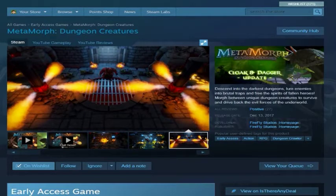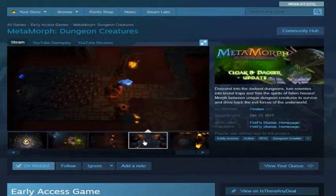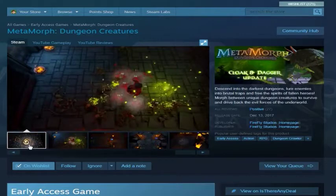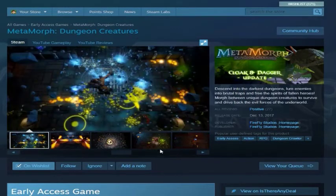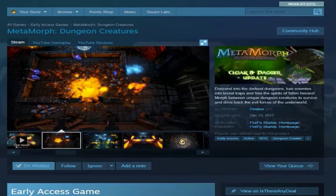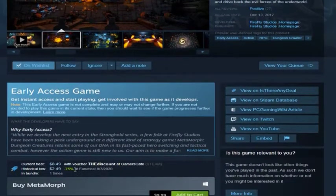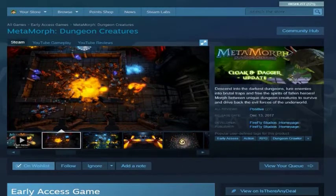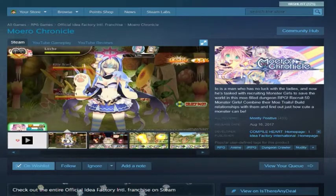Metamorph: Creature Dungeons — this is an action RPG in the Diablo or Torchlight style, except the gimmick is that you're a mutant. As you gain upgrades, weapons, and perks, different arms and body parts shift your appearance. I love that mechanic — I love games like E.V.O. and Spore's creature stage. It's been in early access since release and has been super cheap, but I'm waiting since I already have three other Diablo-style action RPGs to play.